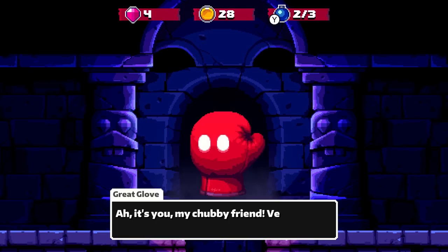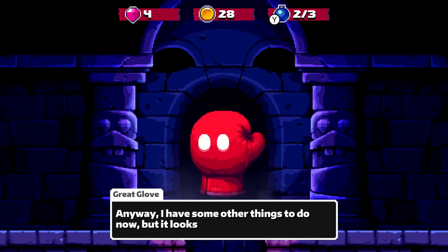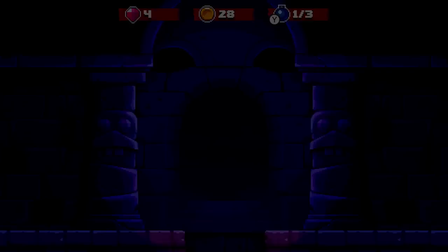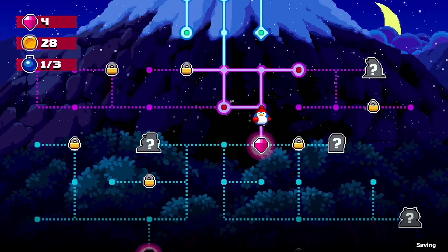Hey, it's the Great Glove again. 'Ah, it's you, my chubby friend — very well done. You opened one of the four gates. Each gate will lead you further into the depths of Punch Mountain, and at the very bottom the treasure waits.' I keep accidentally using the bombs when I mean to punch — it feels like it should be the punch button. Anyway, Alpine Zone unlocked!